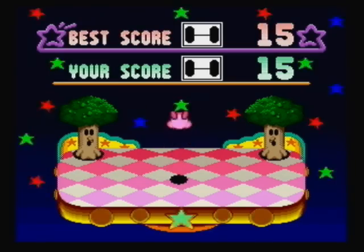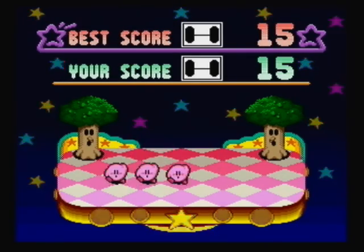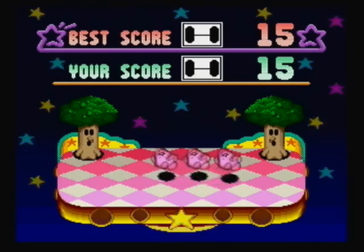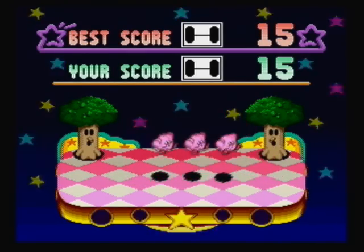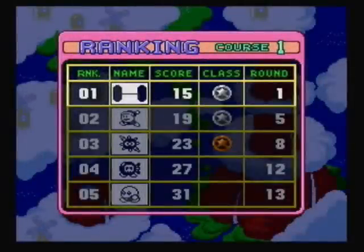So I actually got a silver medal. If you wanted a gold medal, you'd have to get 14, so I was that close — off by one stroke. There are three kinds of medals: a gold medal, a silver medal, and a bronze medal. And if you get all of the medals in every course, you actually unlock things — I'll talk about that later as well.